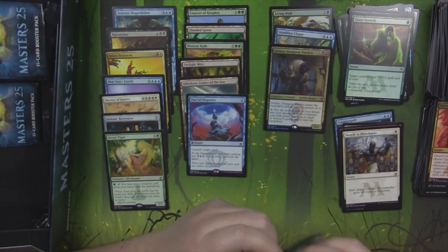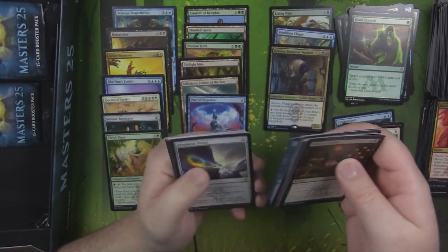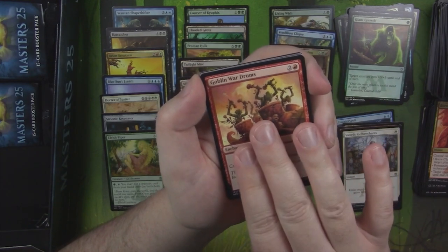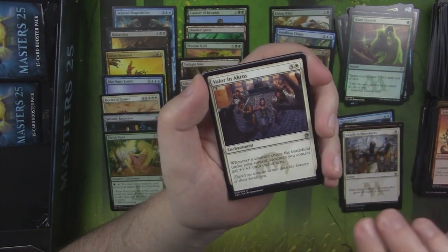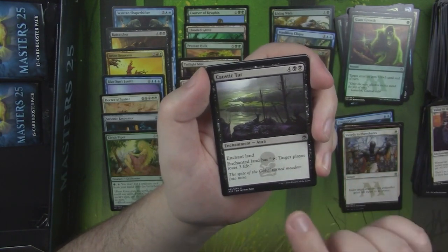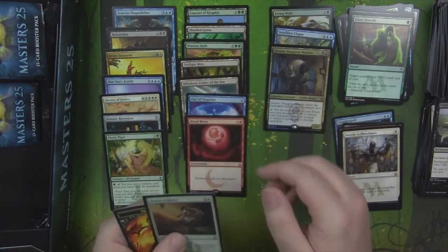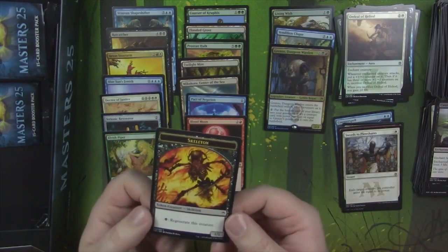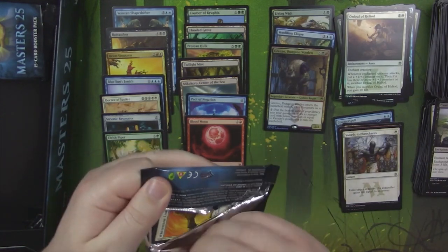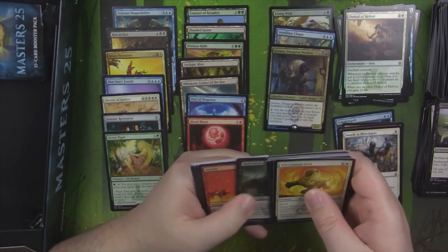I think we're still quite short on Mythics here — we only have one so far. You hope for at least two Mythics from a box. Goblin Wardrums. Valor in Akros. Caustic Tar. And a Blood Moon! There's the Blood Moon that's been reprinted to death. And our little 1/1 Skeleton will regenerate from the Skeletonize red spell — burn something for three and it makes a little 1/1 Skeleton if the thing dies.